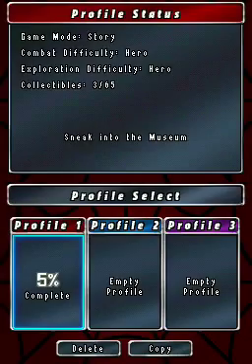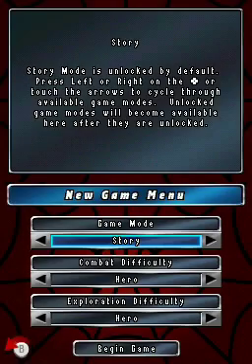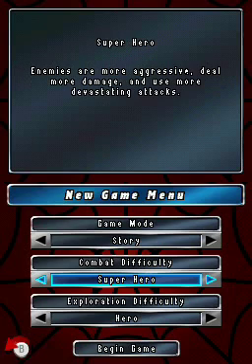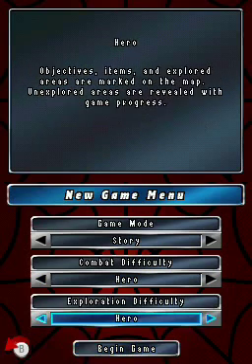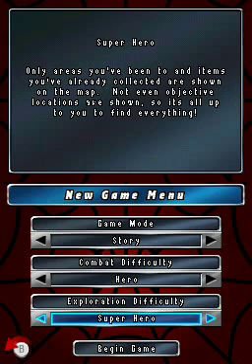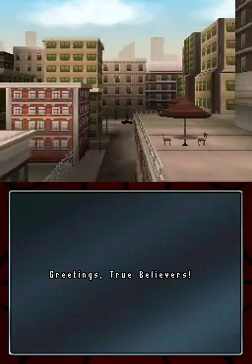Straight away if we go onto new game we will actually see some options here. We've got game mode — at the moment we can only do story — and combat difficulty which is definitely about how much damage you can take. But interestingly enough there's an exploration difficulty thing here, so I'm just going to do it on Hero. It pretty much makes it harder to find stuff, but they're not rearranged. It's actually just about how many hints you get for finding stuff.